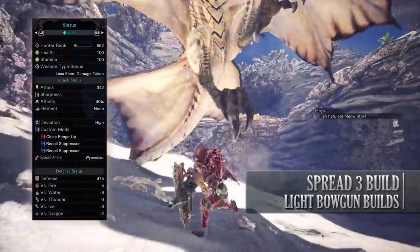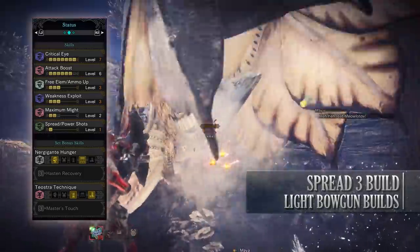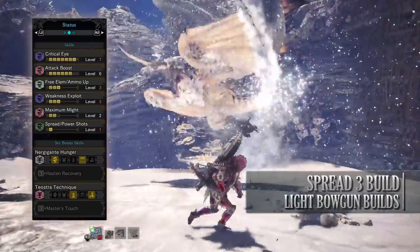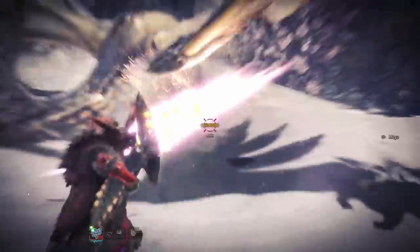You also have a decent defense against fire but you're fairly weak to water and ice. As for the skills you have: Critical Eye level 7, Attack Boost level 6, Ammo Up level 3, Weakness Exploit level 3, Maximum Might level 2 and Spread Shots level 1. This build is all about getting close to a monster and hitting them in the face with that spread free ammo.